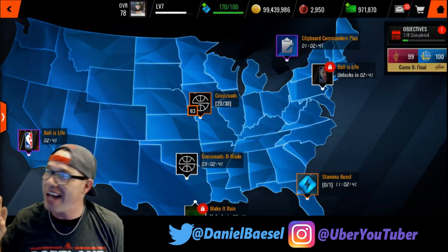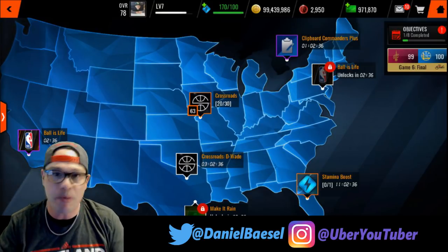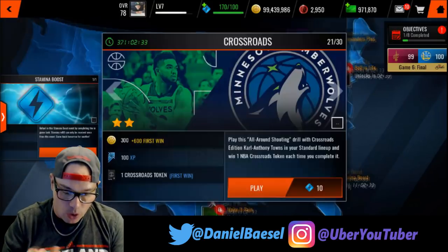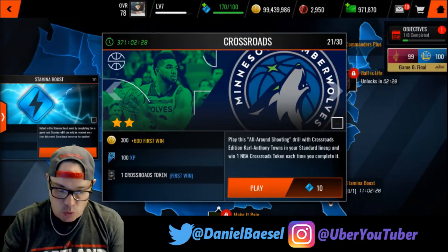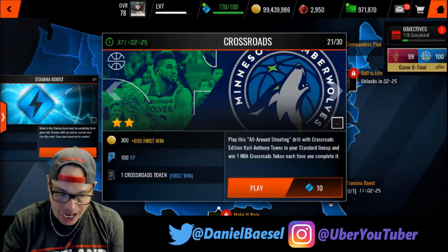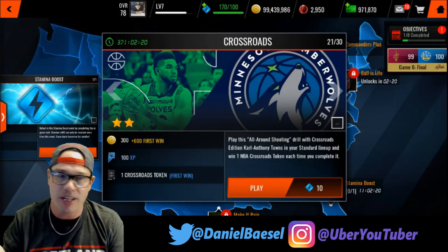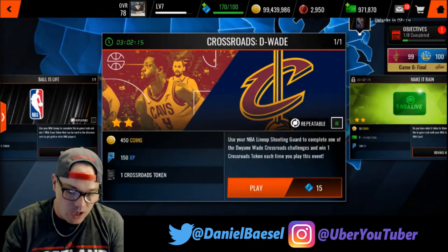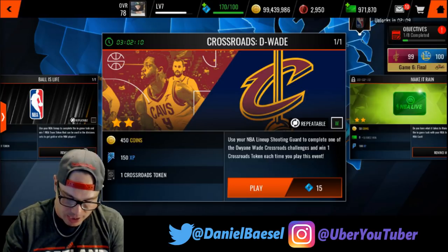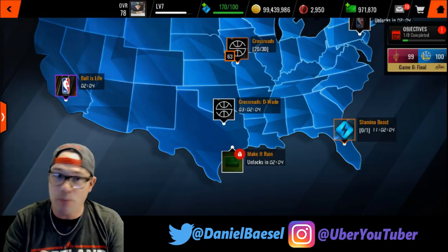There are two different ways you can go. There's a gauntlet-style route with 30 Crossroads events, each with a different challenge — drills, games, or specific challenges like hitting two three-pointers in a quarter. Then there's also the standalone Crossroads Life Event where you have to make two buckets and win the game to earn a collectible.